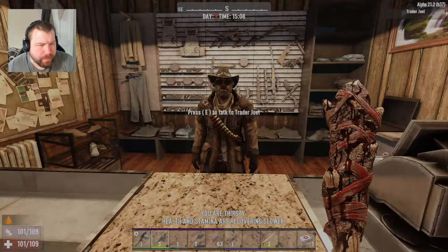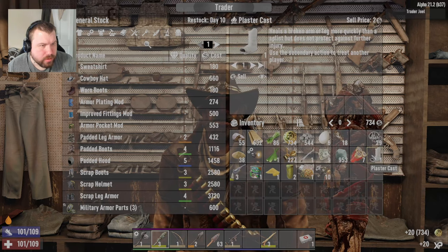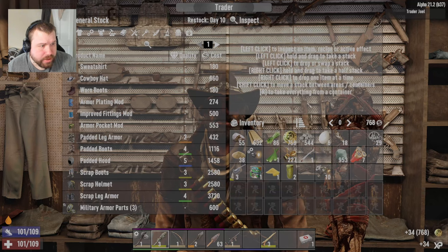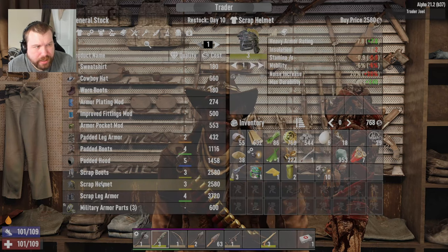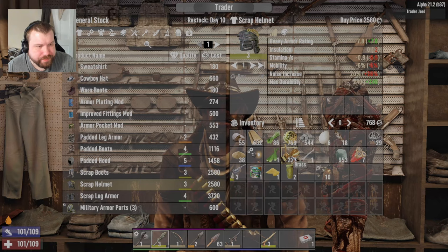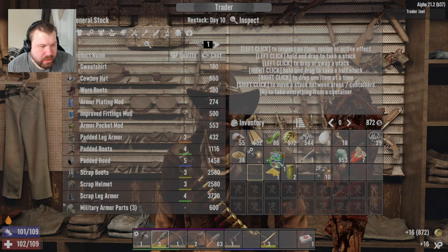I gotta read some... Oh hold up. Sell that. I forgot I got some money. I'm gonna take the cash and this book. If I had more money I could probably get a scrap helmet and put the light mod on it. I just don't have enough coin. Still not enough coin. I got a pipe pistol — I'm not using that again.